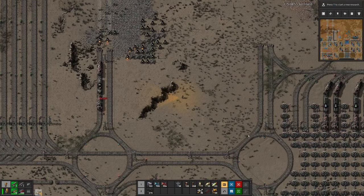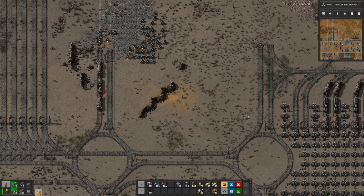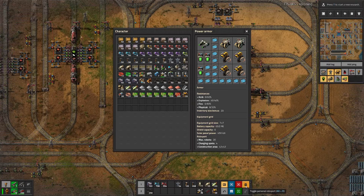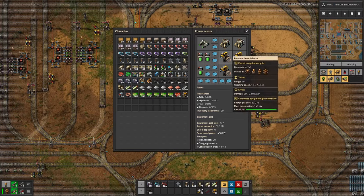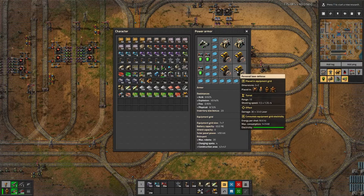Let's do that, and then we will meet again once I am fully equipped. Our armor is full with quite a bit of solar panels, some batteries, two roboports — however, the roboports are turned off — and three, four personal laser defense.